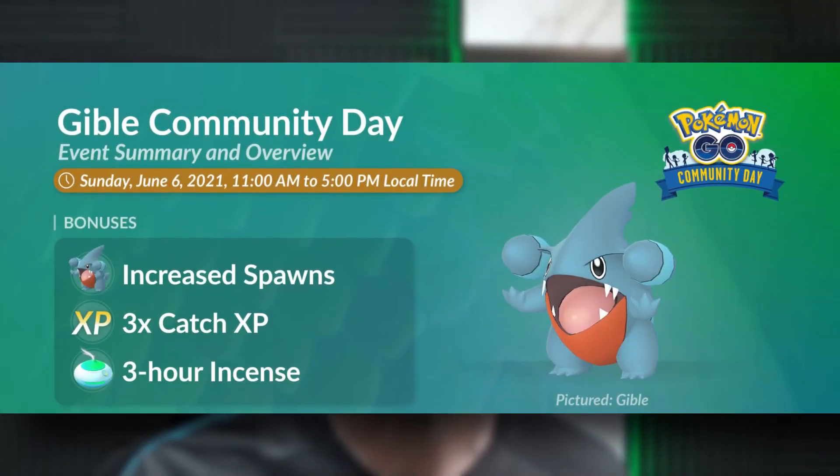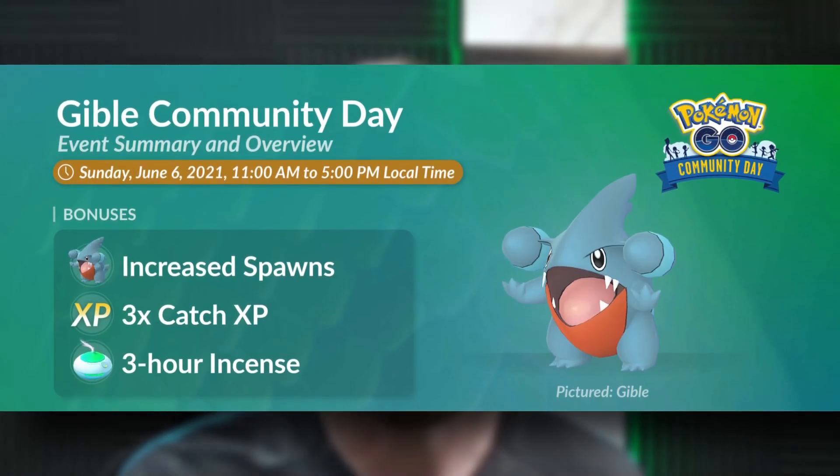What is up everybody and welcome to FLW Videos. In a few short days we're going to have one of the best community days we've had in quite some time. We're talking about the Gible Community Day. This is going to be on June 6th from 11 a.m. to 5 p.m. within your own local time.